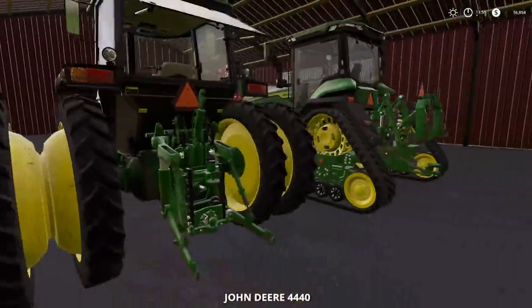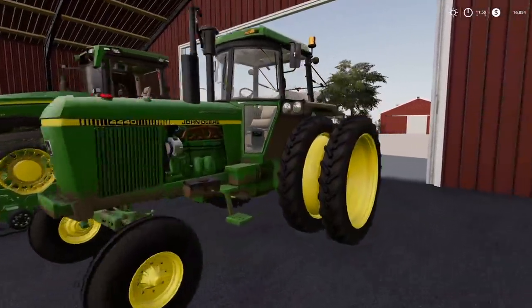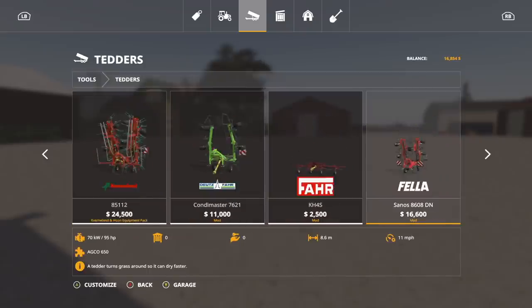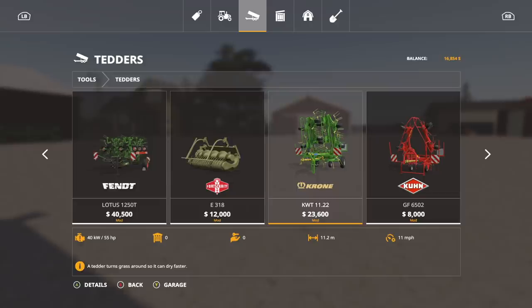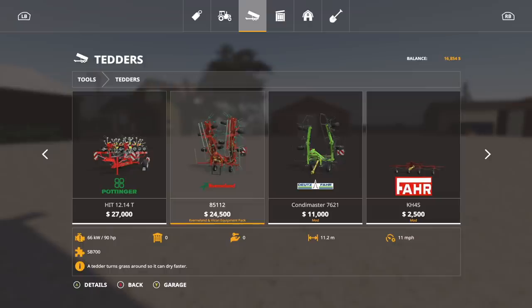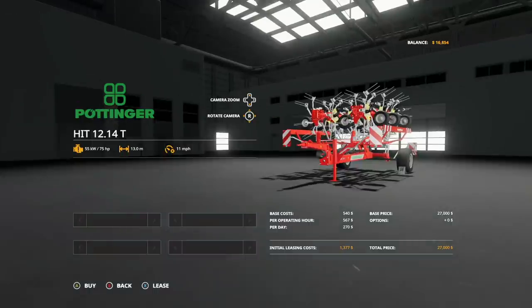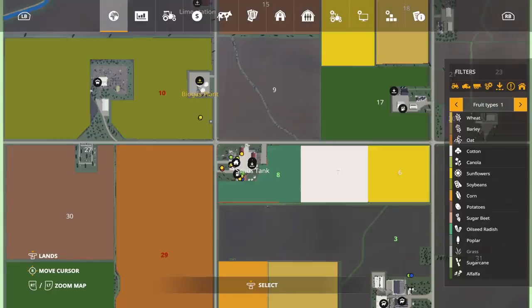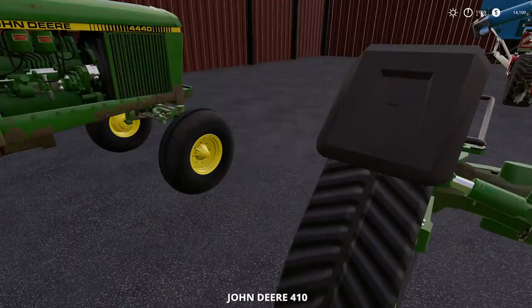We don't have a way to make hay so we're going to have to lease something. We've got 16,000 — let's find out what headers we've got. We've got the Krone at 11 mph, 11.2 meters; a 13-meter at 12 mph; and then the Pottinger at 13 meters. I think leasing two of these is probably the best idea. Also, we don't want to use a tractor that's too big. Let me reset that — there we go.